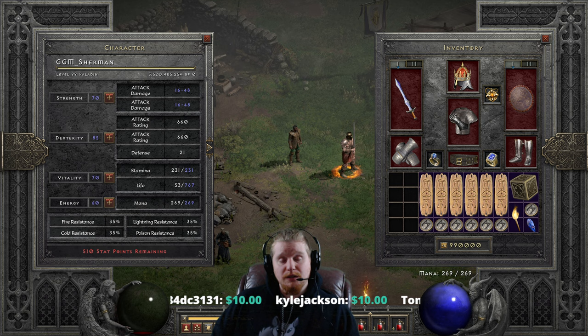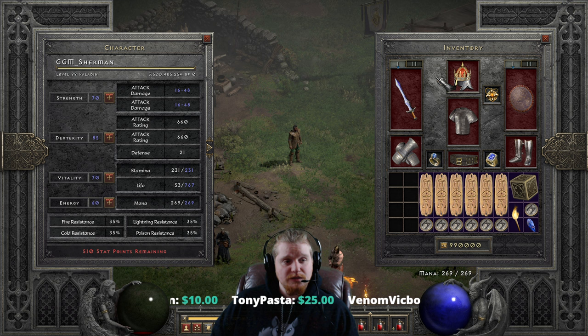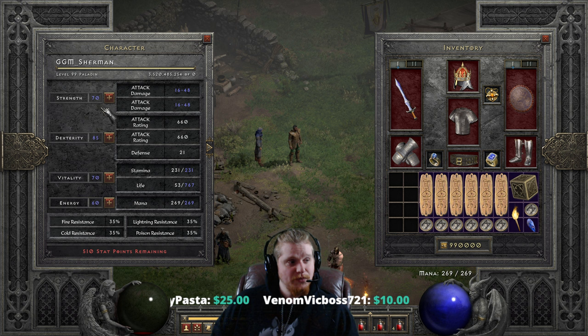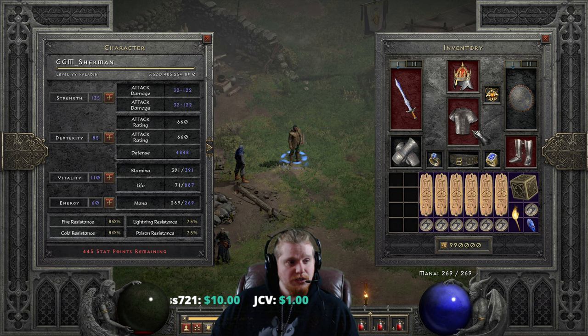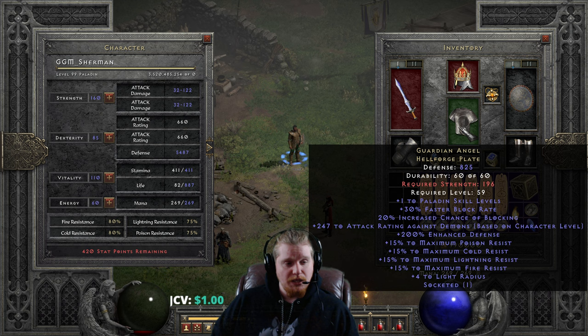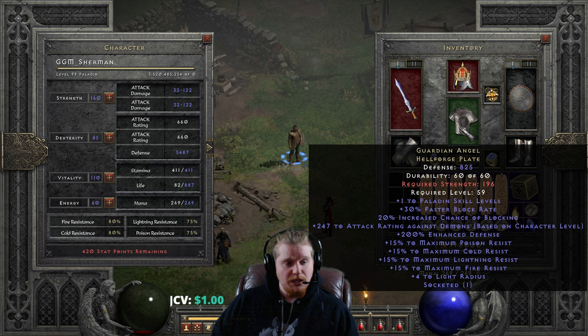Damage-wise he's not going to be the greatest, but he will be a very heavy utility character for a group. First off, we need to give him enough strength to actually utilize his equipment — at least 196 for the Guardian Angel Hellforge Plate, which is crucial to our build, as you will see.